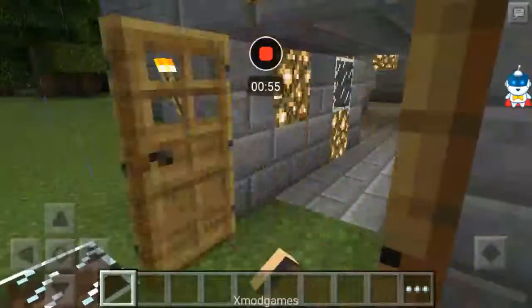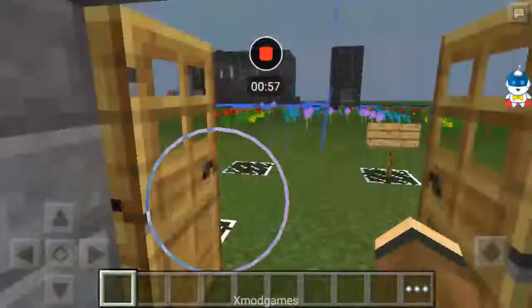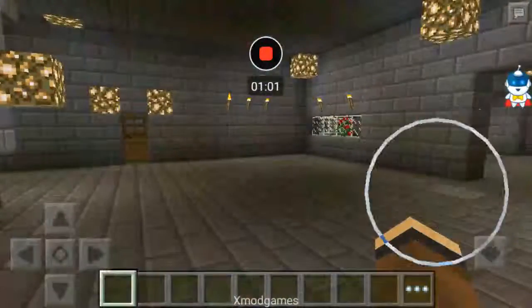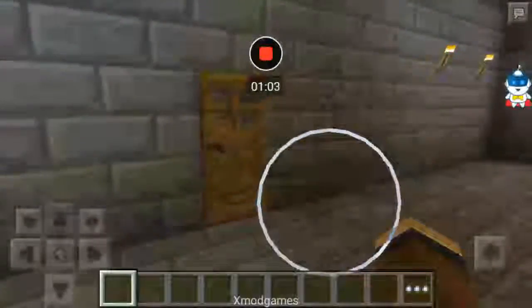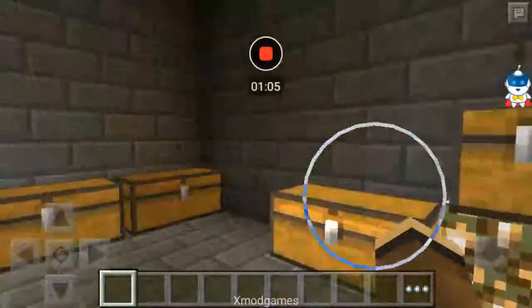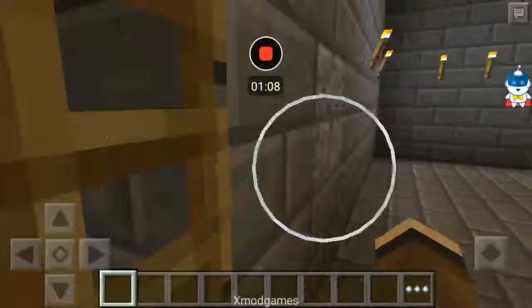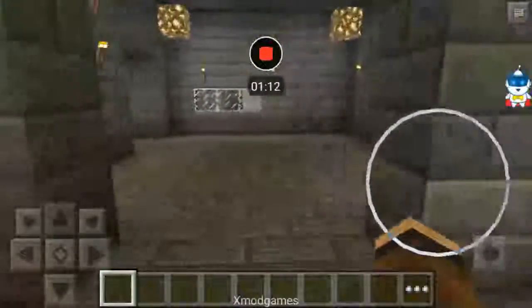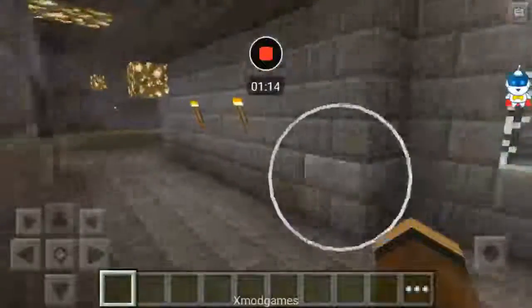I'm going to show you around the castle. The castle has expanded a few times — I might get lost in it, so let's get to it. This is the storage area. There's plenty of rooms with secret hidden places, like areas with ore or just shortcuts.